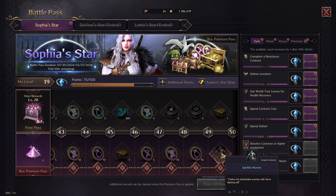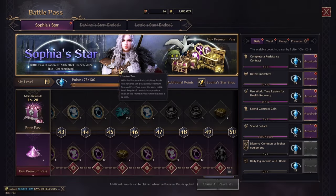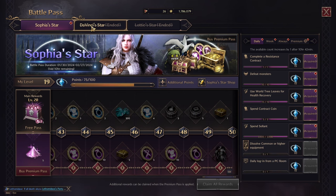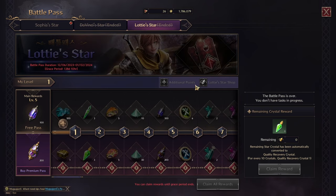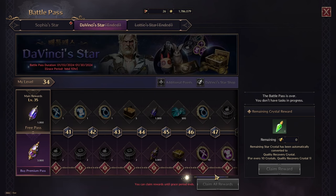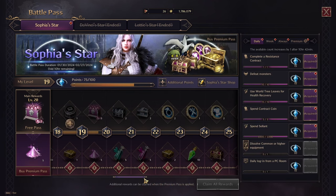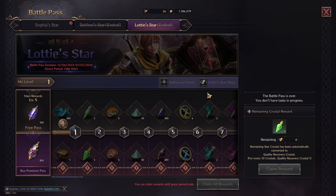Basically this costume here is called Spiritual Warrior — pretty cool. You can see it's basically the one that she has on in the costume picture here. You can also go back and see the old battle passes. This was the first one where you could get the costume that this person has on, and the next one — again the costume that the person has on in the picture.